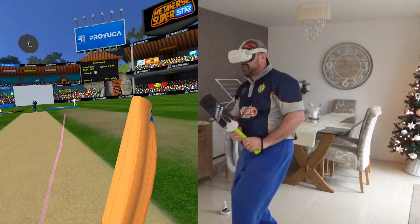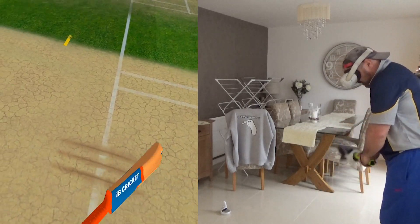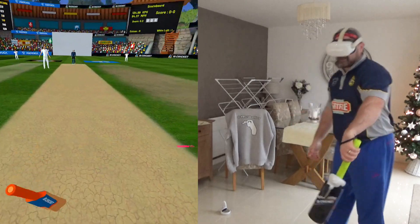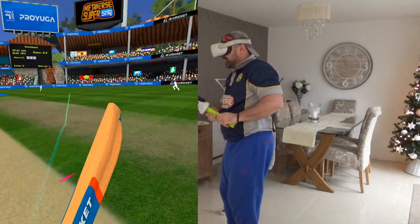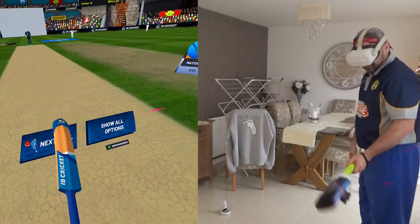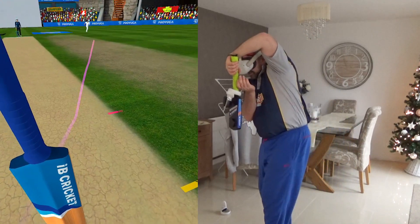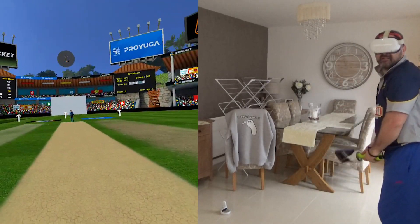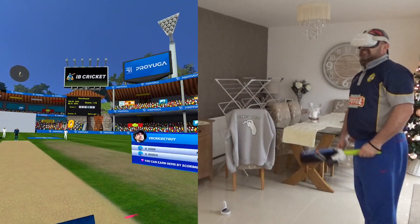My high score is 116 against these types of bowlers — that was a while ago, I confess, a long time ago. There's a nice push onto the off side and we'll take one run, so they're off the mark. I always look to score at least 30. That's come back in a little bit but I'm able to adjust the bat just slightly. Being defensive at the moment and that's another over gone.